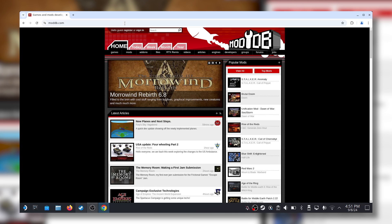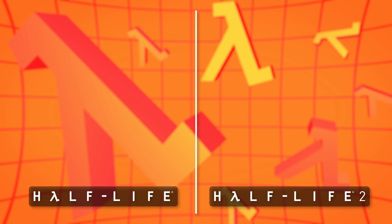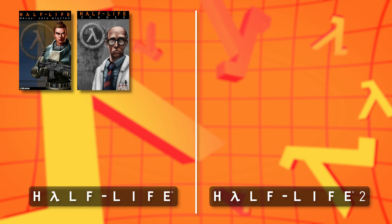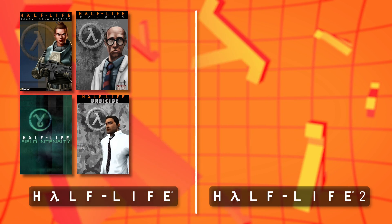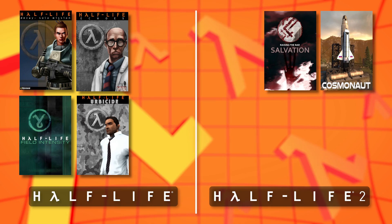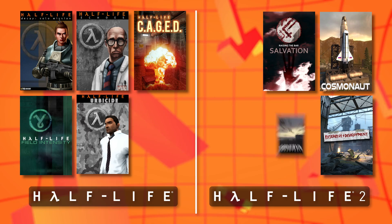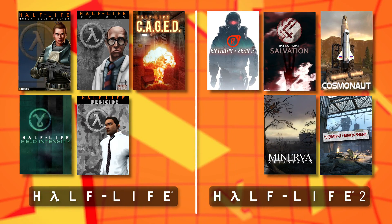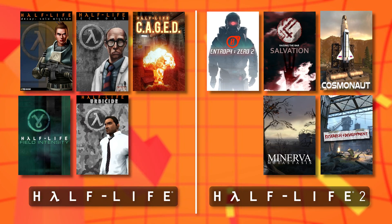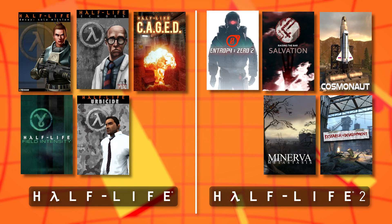Using Google Chrome, I went to ModDB to look for some mods I wanted to play. For this video, I downloaded the Half-Life DK Solo Mission Demo, Half-Life Echoes, Half-Life Field Intensity, and Half-Life Herbicide for the original Half-Life; and Cosmonaut, Racing the Bar Salvation, and Research and Development for Half-Life 2 and its episodes. I also downloaded Half-Life Caged, Minerva, and Entropy Zero 2 straight from the Steam store to see how they would work in contrast to the mods I downloaded and installed myself. It's definitely a little easier to install those.